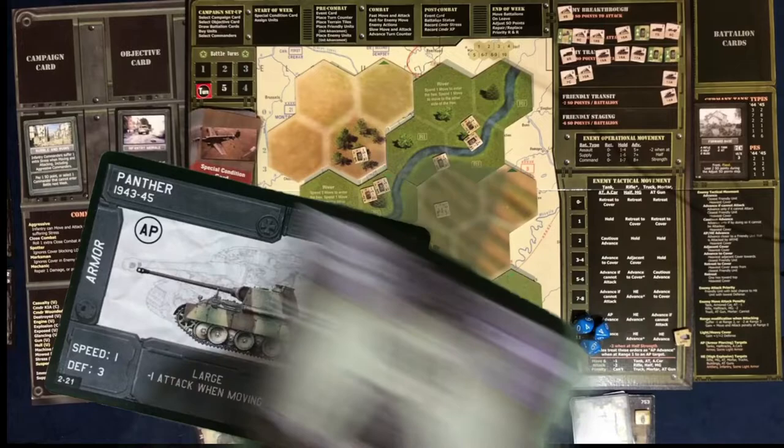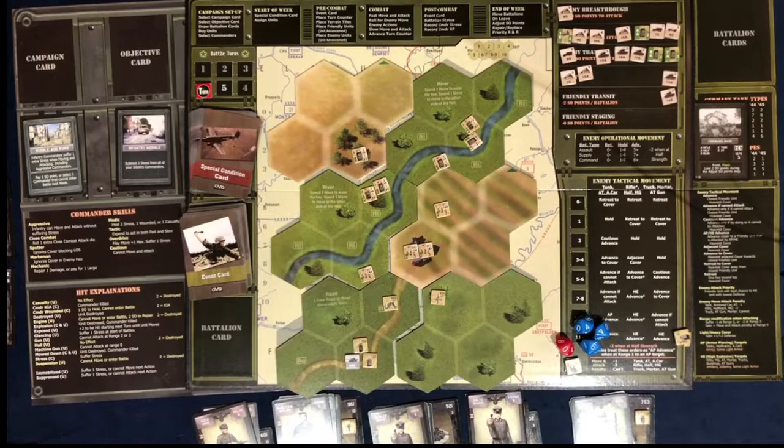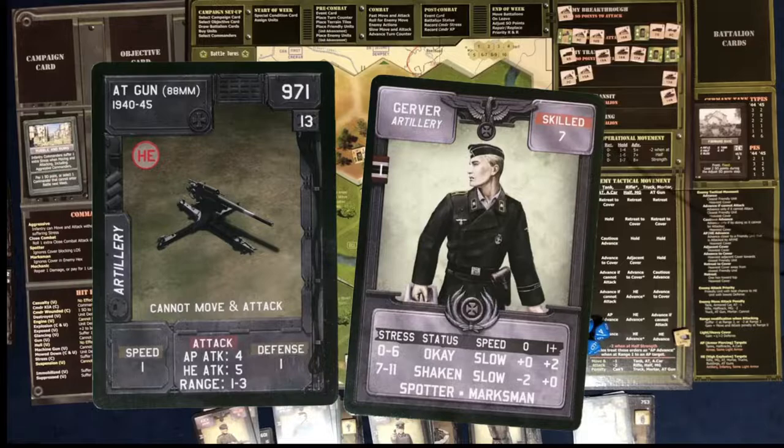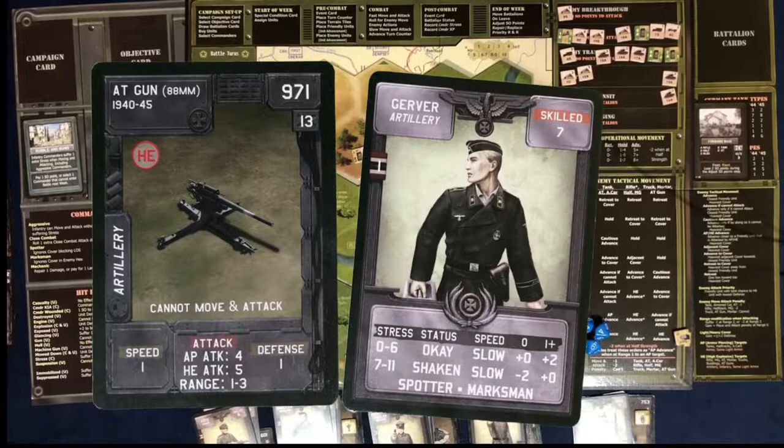Next up is my artillery, Gerber. Here's the commander. He's got spotter and marksman, and he's on an 88. The 88 shoots at range one to three — they can't shoot at range zero, so that's a big issue for them. The spotter keyword allows him to ignore line of sight penalties, so that building in the middle of the screen does not block his line of sight. The marksman means if enemies are in a building, we get to ignore their heavy cover. If he's shooting at more than range zero, he gets a plus two.